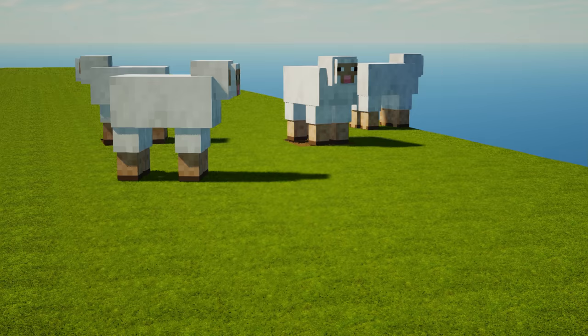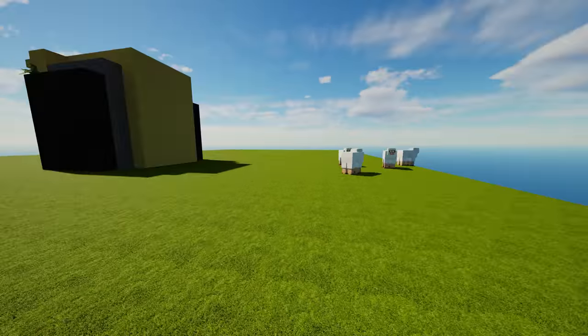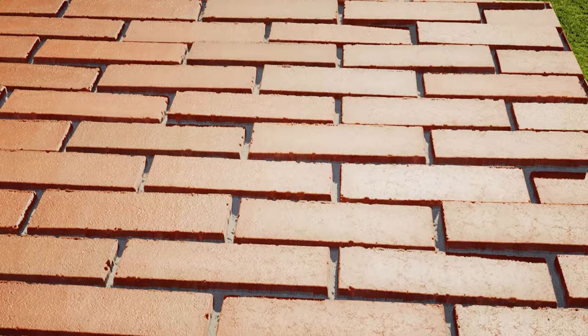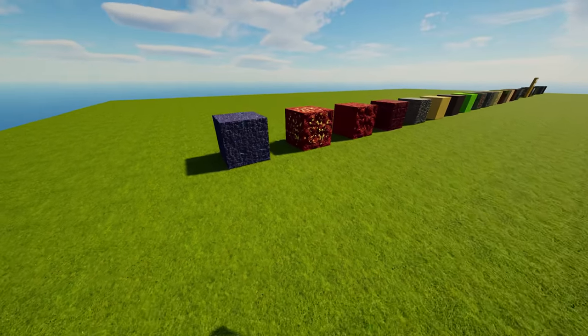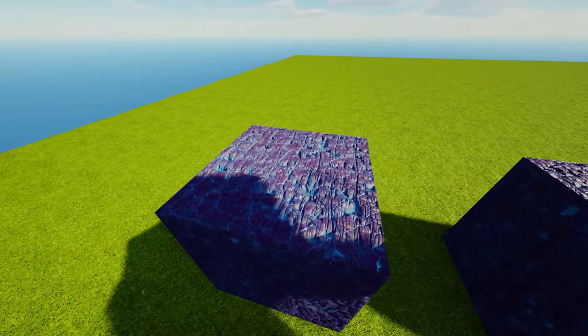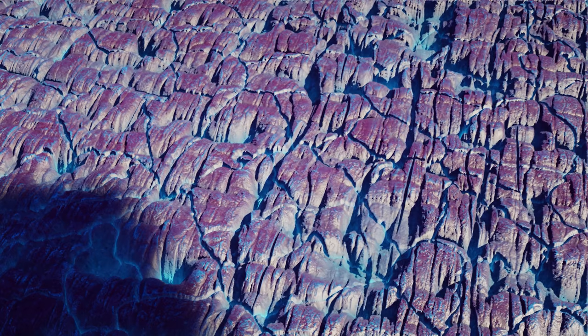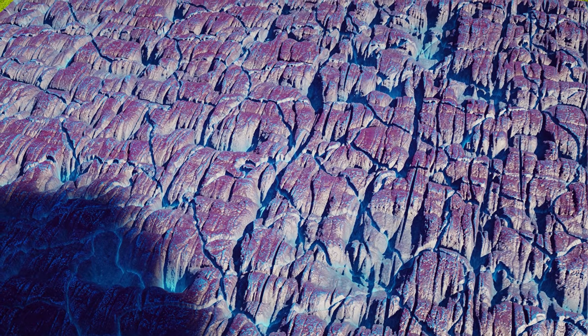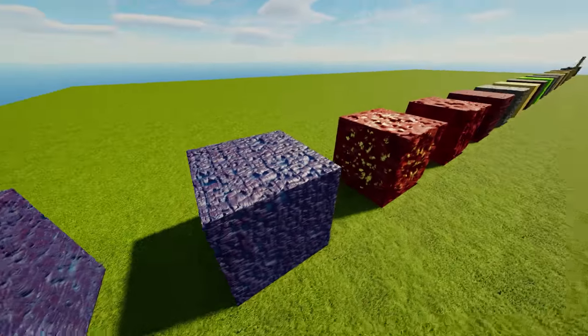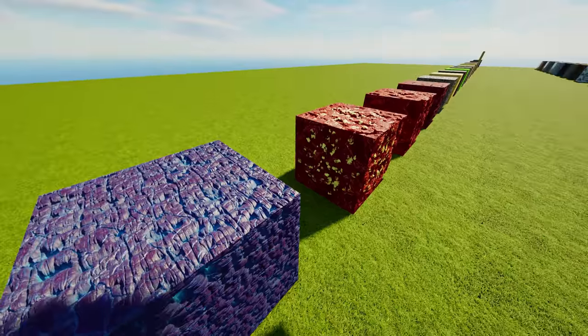Isn't it crazy? Bricks are incredible — that's one of my favorite textures because it actually looks like brick. And this is something in the nether — I'm not sure what it is exactly, but it was called Warped Hyphae or something. It just looked really cool, so I figured I'd show it off.